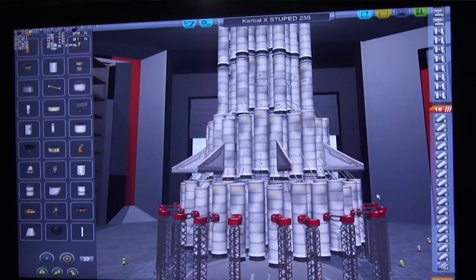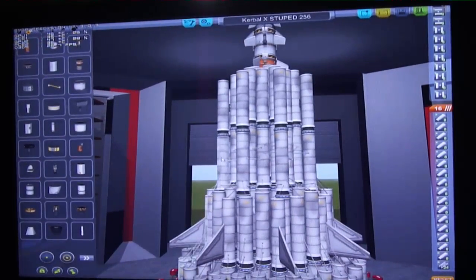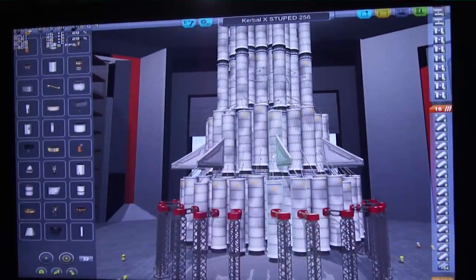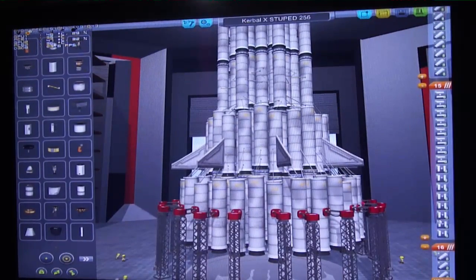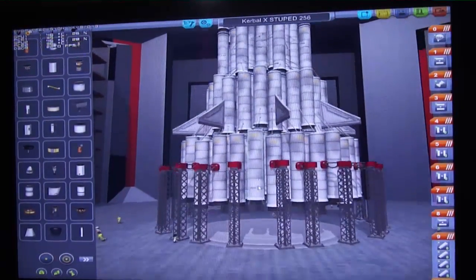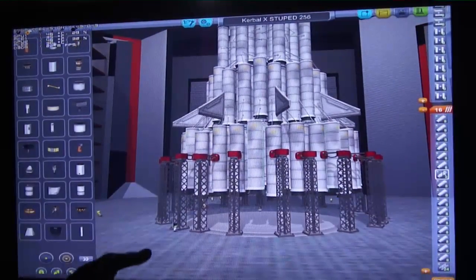How it works here: we have 128 rockets on the first stage, then it goes to 64 rockets on the second stage, and then we have two stages of 32 rockets — so a total of 256. And as you can see, there are 16 stages of separations and ignitions and so on and so forth. It took me hours to set up all this and actually have it work correctly.